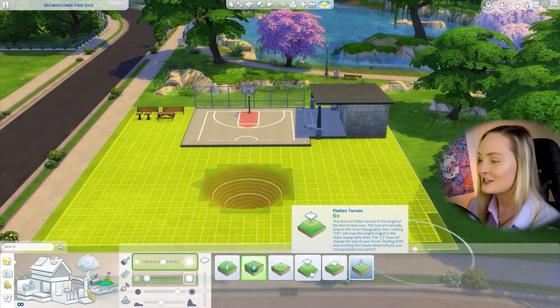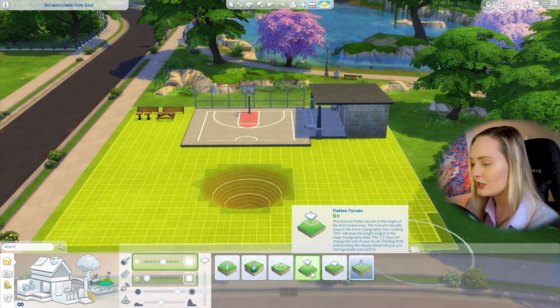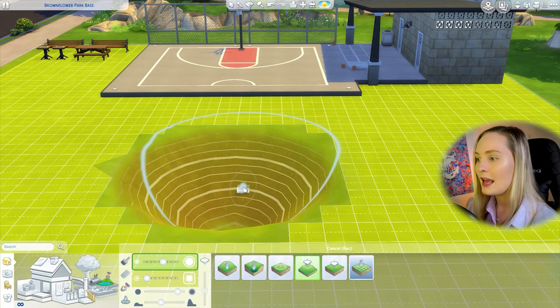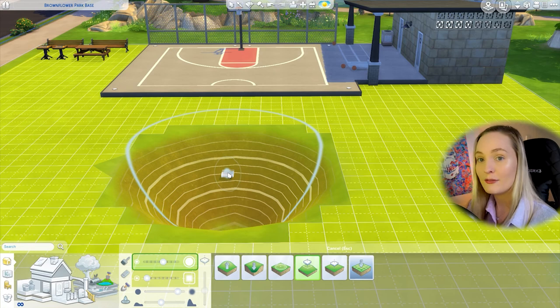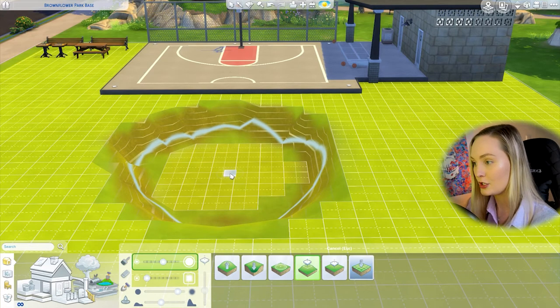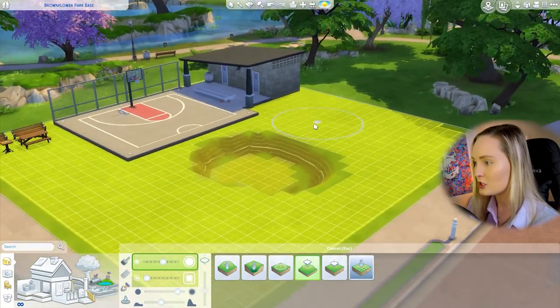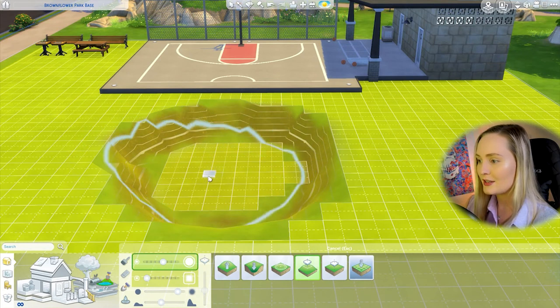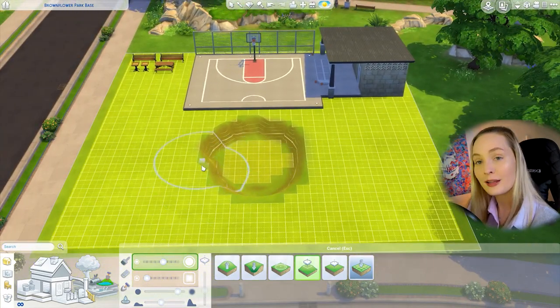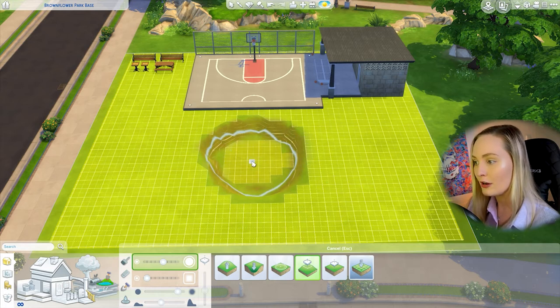Once we've got our basic hole in place, go across to the 'flatten terrain to this height' tool — it's like a little floating square above the earth. This tool flattens all the terrain you click on to the height of the first clicked area. So I choose the point where I want the lowered level to be and click — everything in that area levels to that depth. Now I've got a flat level up top and a flat sunken level where I want the lower park area.